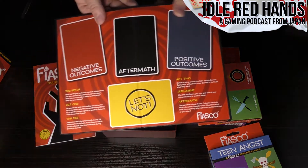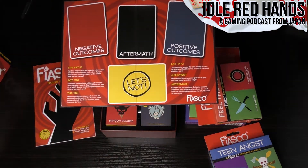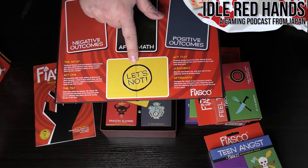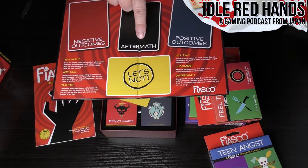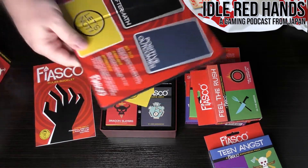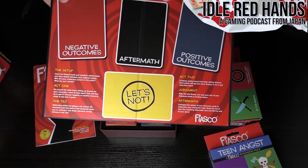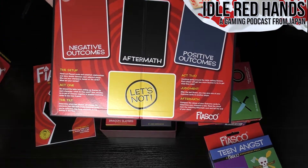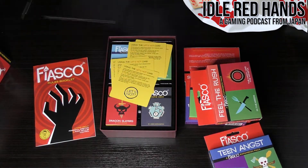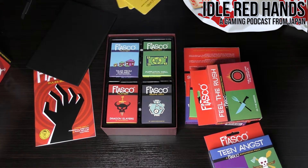Here's the board. As you can see: negative outcomes, aftermath, positive outcomes — and a 'Let's Not' card in the center. I think the 'Let's Not' card is there for situations where players decide they don't want something as part of the adventure — if people aren't comfortable with certain content.